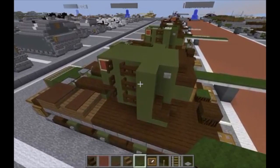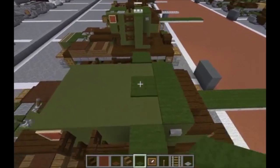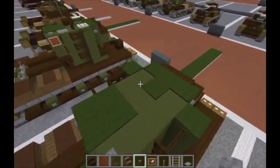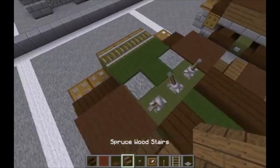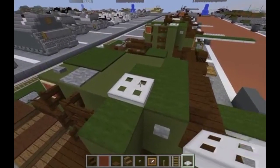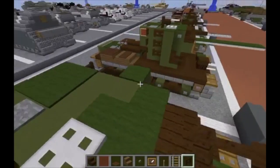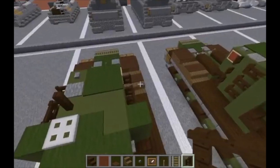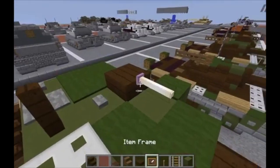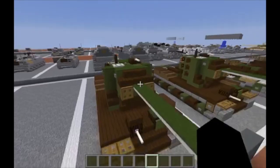Moving on to layer seven, our final layer. Do three along the front of the turret with green carpet: one here, one here, one in the middle. Do a grouping of four in the back. Take stone buttons and put a button here and here. Grab a stone pressure plate and put it here. Grab an iron trap door and put it right here — it doesn't matter how you place it since you can't get inside the turret anyway. Grab a dark oak wood fence post and put one right there. Put a dark oak wood slab here and then an end rod coming off the front of that. There you go — you are done with the KV-5.